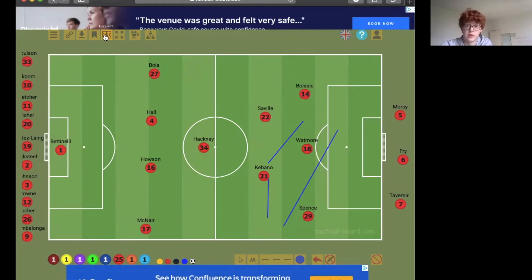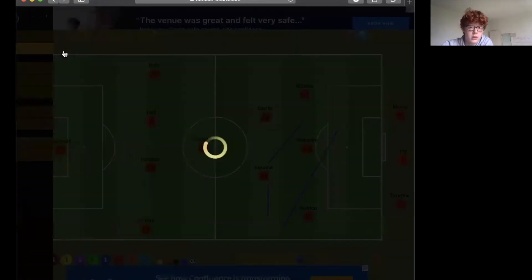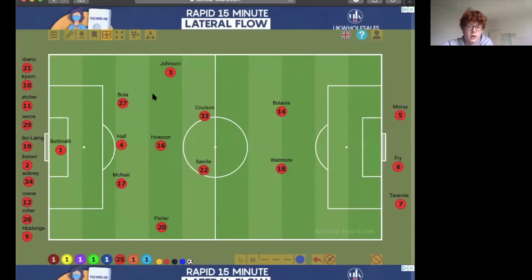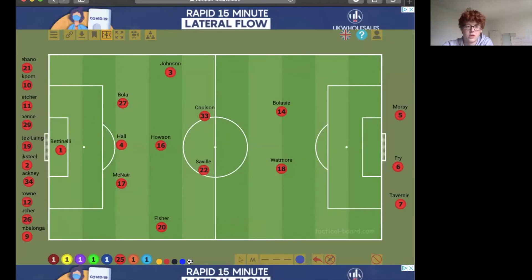So that's solution one. The other one — let me just switch to that — is solution two. This keeps us in that 5-3-2 slash 3-5-2 that Warnock has deployed predominantly this season. I've gone with Fisher at right back, but you could go with Jed Spence — I don't think it really matters. And this one hinges on bringing in Hayden Colton to replace Sam Morsi, coming in ideally on the left of the midfield three.